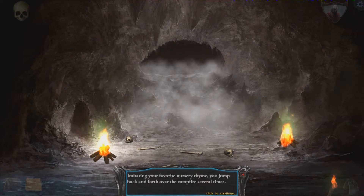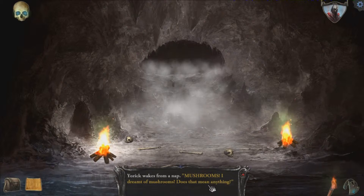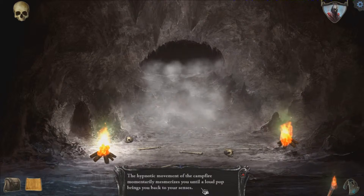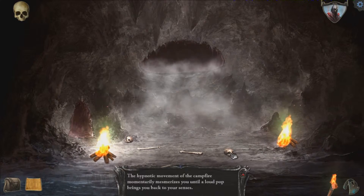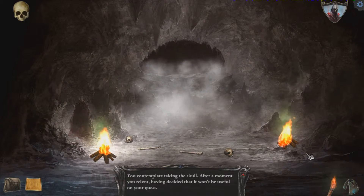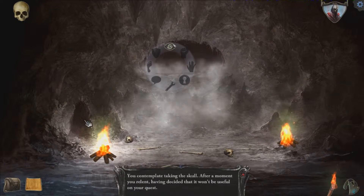Imitating your favorite nursery rhyme, you jump back and forth over the campfire several times. Mushrooms! I dreamt of mushrooms! Does that mean anything? So no. What if I look into the fire? The flickering of the campfire momentarily mesmerizes you until a log pop brings you back to your senses. So I can't do anything with the skulls. I can't believe that almost looks like a bow right there. I can't believe that's not something. Since that's the only area we can go through, let's move ahead.